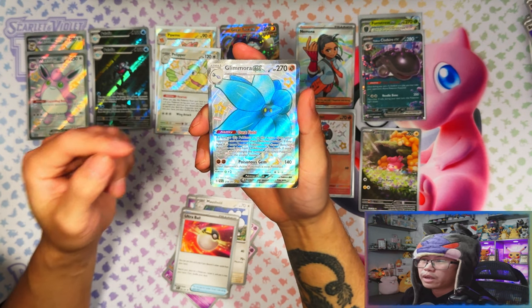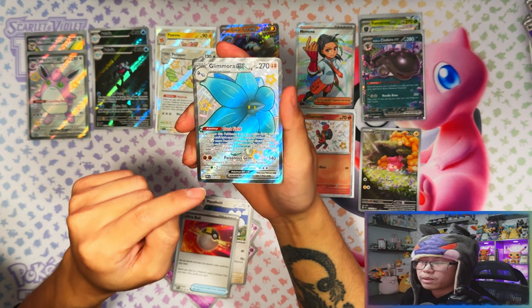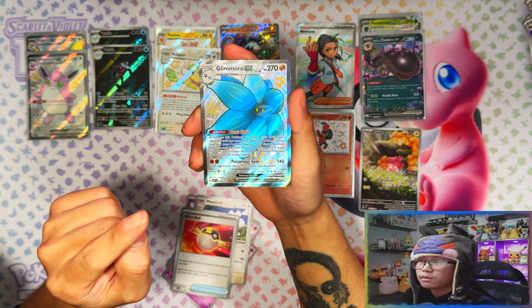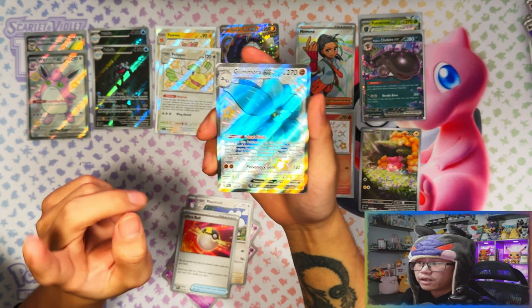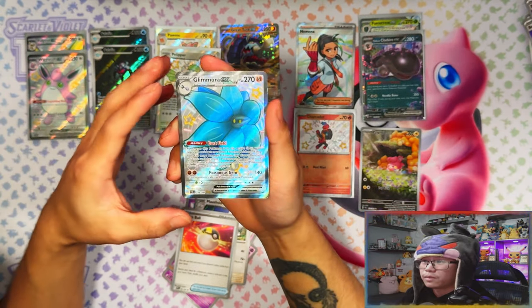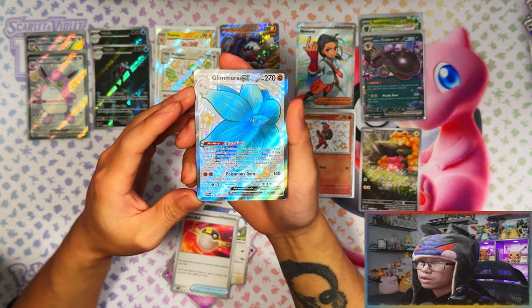Oh my days, let's go! Last pack magic — Miraidon shiny ultra rare! So far across 69 packs, the only things I've doubled up on are one full art and the IRs. From 69 packs I've only pulled five double-ups — one, two, three, four, five. I think that's it. Wow, can't believe it! Nice — Miraidon shiny.